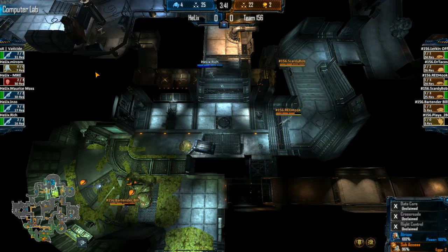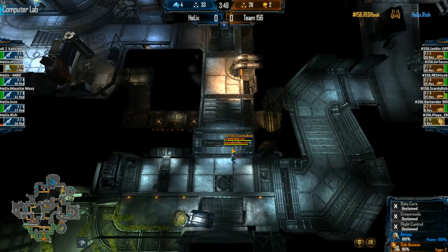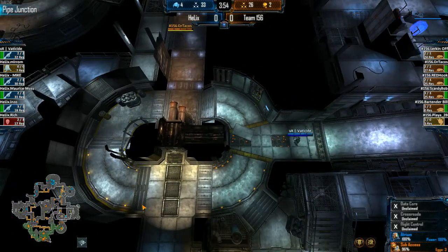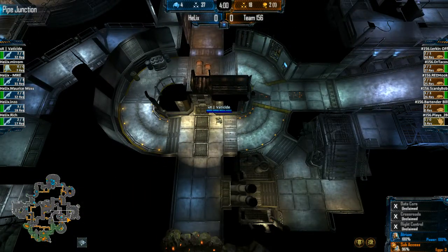Bartender Bill pushing back up with Scaredybob and Redhook over in Computer Lab. We've got some mines going up from Rich in preparation for the alien pressure. Scaredybob by himself is going to have to dance around that mine. Scaredybob and Redhook do a great job making sure they don't activate it — showing a bit of experience knowing how to dodge around mines properly.